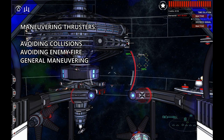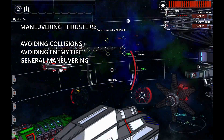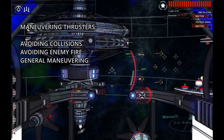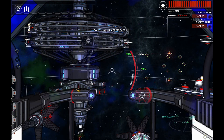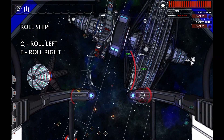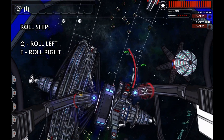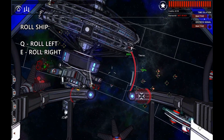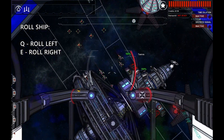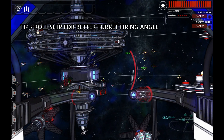If you're in a small fighter in the early stages of the game, like I am now, I can quickly maneuver around and avoid incoming damage. You can roll the ship using the Q button to roll left and E button to roll right. This can give you some advanced maneuvers, a little bit of avoiding projectiles, as well as avoiding other ships and obstacles.